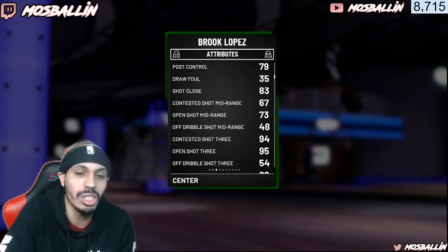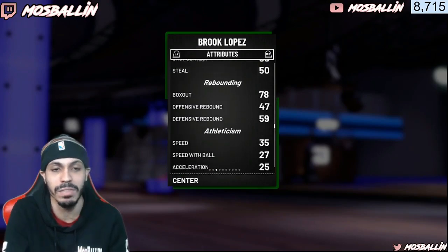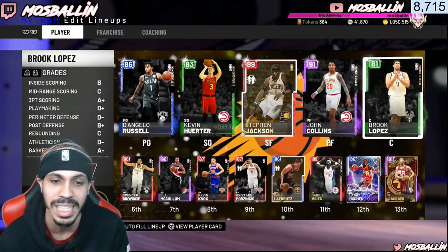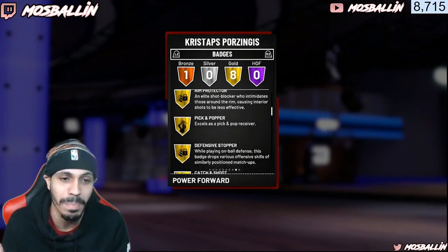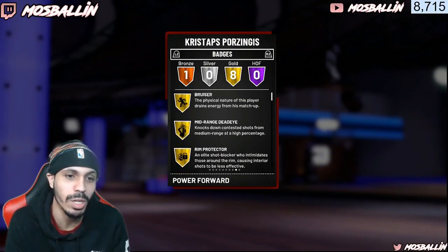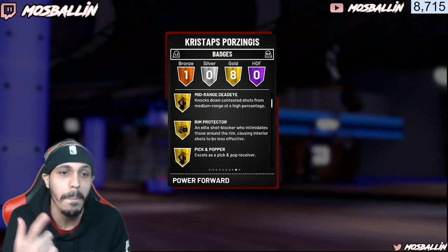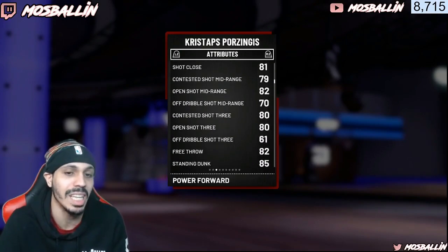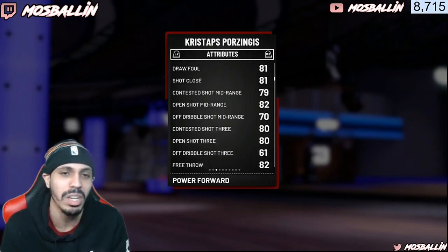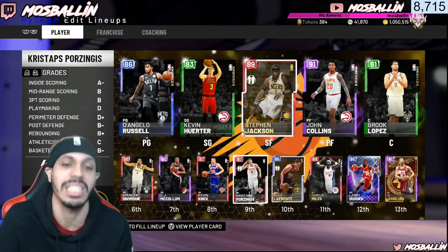Brook Lopez has a 95 open shot 3. He can shoot from deep and he's 7 feet tall, so he's going to be able to block, defend, and rebound. He's not the best big man in the game, but he'll still be effective. KP is always going to be amazing — this card probably goes for 1 to 2K. I badged mine out with rim protector, defensive stopper, catch and shoot, pick and pop, and midrange deadeye. The Amy one is way better, but if you can get one badged out for like 5 to 10K, that's amazing.